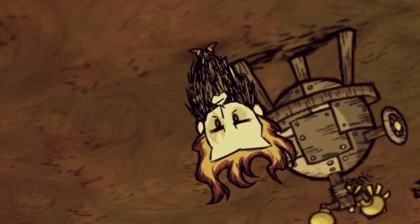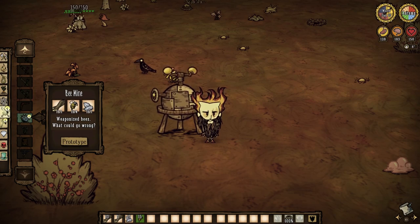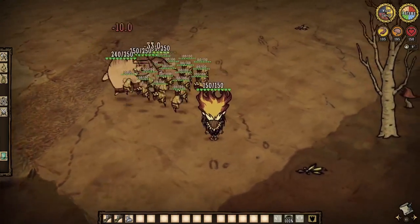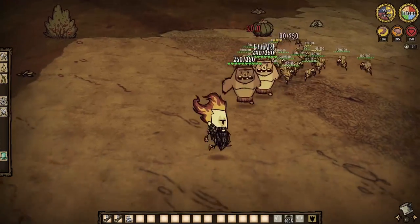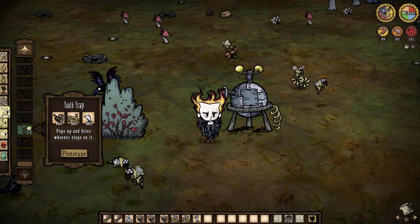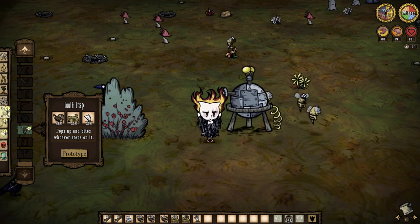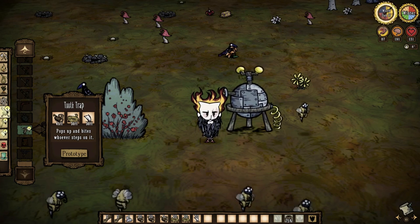Last but not least — well, maybe least, but it's up to you to decide — traps and mines. Capture bees via the bug net to create the bee mine, a gimmicky weapon-esque item that unleashes a swarm of bees to attack your attacker. Useful? Not so much, but it sure is fun, and I honestly would use them more if we were able to reuse them. Next, teeth traps — we'll have a guide dedicated to these soon, but creating your own teeth trap field is a wonderful, murder-friendly idea. They'll help against ever-strengthening hound waves, big bosses if you really need it, and anything else you'd like to whittle down in health.